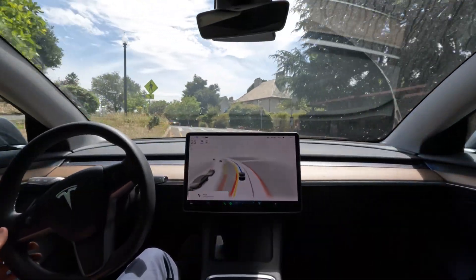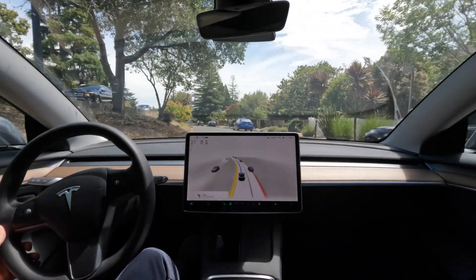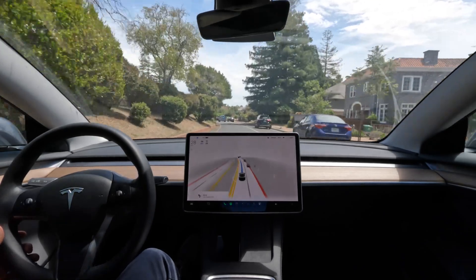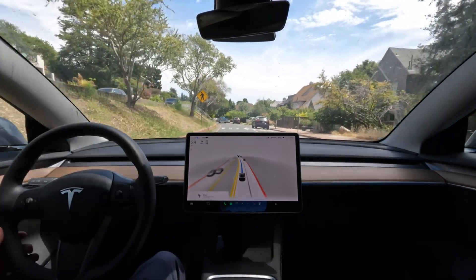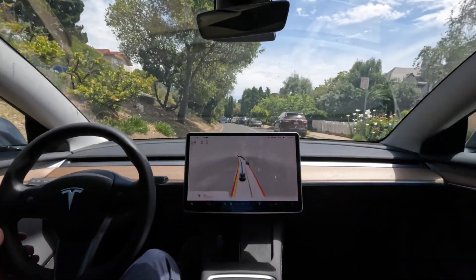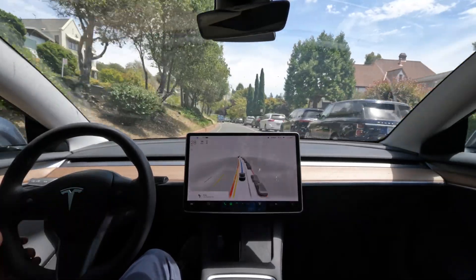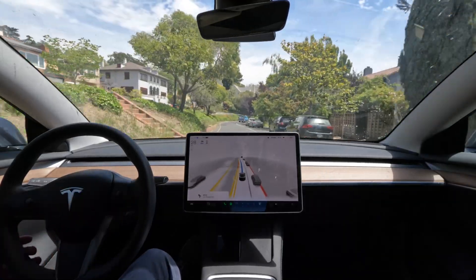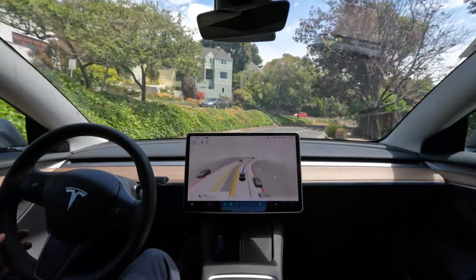I have to say, I am so impressed with the driving smoothness of this build. Wheel jerk is pretty much non-existent, and the car slows into turns like a human would, accelerates out of turns like a human would, and it stays within the lines — which is one of the issues I had with 10.11.2. I live in a really windy, hilly area, so you need to stay in your lane, and 10.12.2 is doing that significantly better.